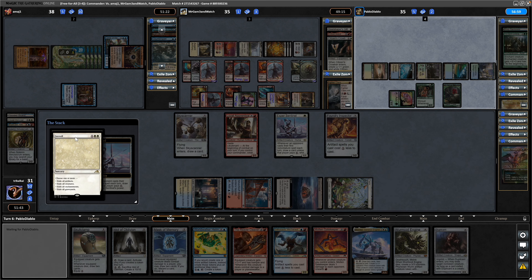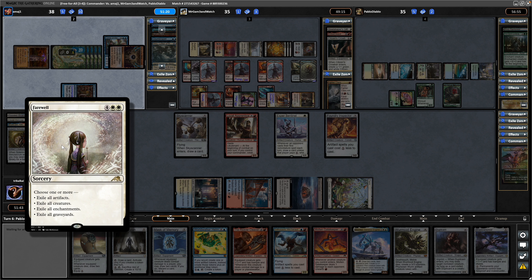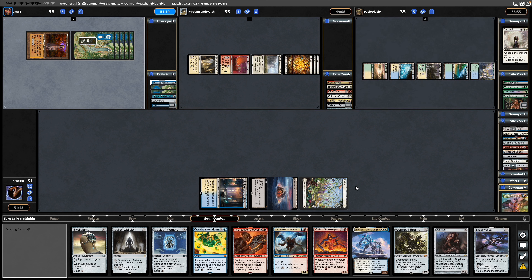I just saw it — I wish I'd called it. Isn't it annoying when you predict something but don't call it? I saw the six mana floating and thought I wouldn't mind a Farewell to be honest. So yeah — exile everything, you have to assume, including the graveyards. And that's what we needed really — I forgot about the artifact land. That's the risky run — we now do not have red mana.